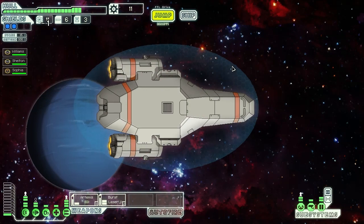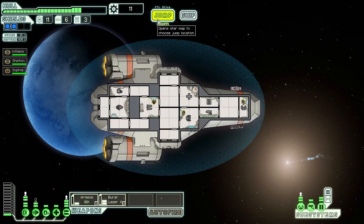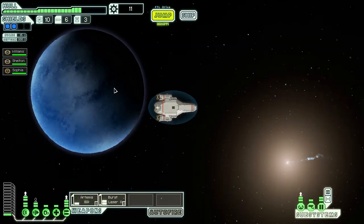We go to the exit but can't leave right away — we have to wait. Sometimes there's an enemy or something at the exit, but not this time. This button pops up so we go to the next sector. Now we have one of two choices — it's kind of like a skill tree. We can go to the red one or the purple one. Purple is uncharted territory, red is usually enemy territory. Green is civilian and usually the easiest to get through, red being the hardest in my opinion. I'm going to go purple — we're going into an uncharted nebula, which can be quite dangerous.